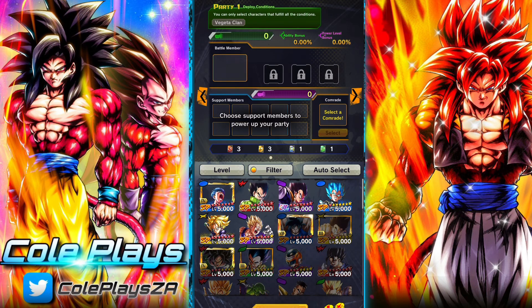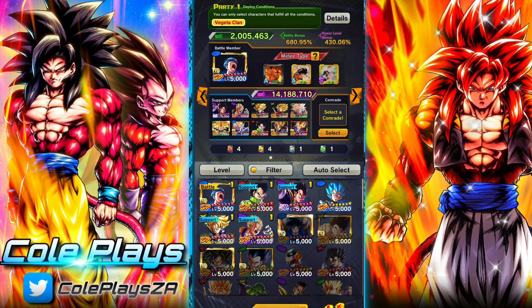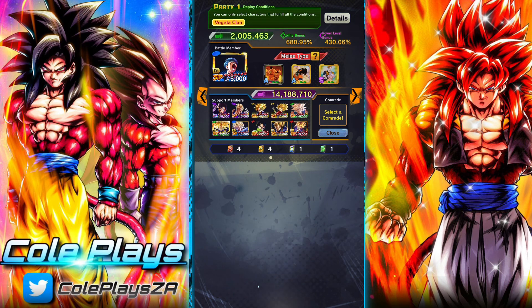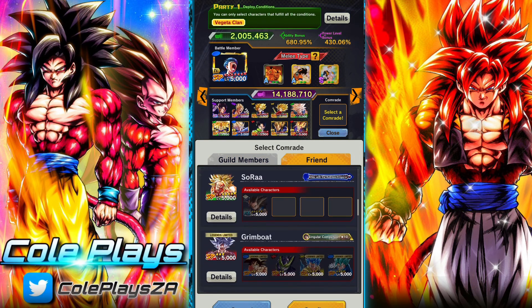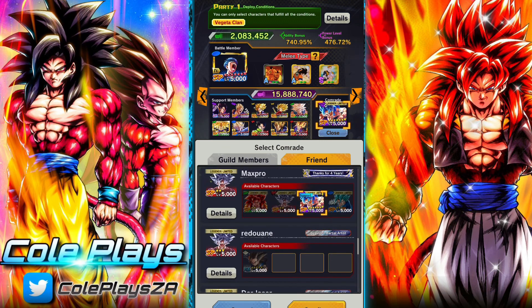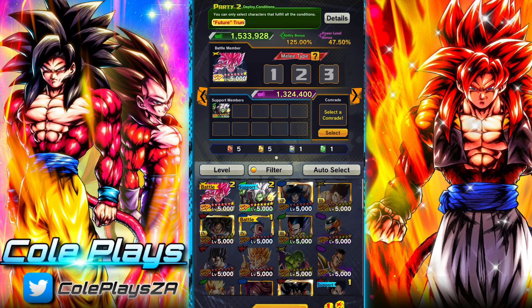We're going to auto select gear, auto select support members based on power bonus, and go from there. Please remember that you do want to select a comrade if available — if your friends have set them, make sure you grab some comrades. It does help you out and is definitely worth doing. Beyond that, that's pretty much it.